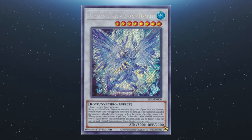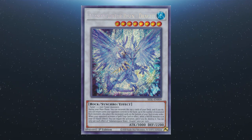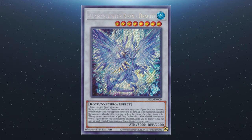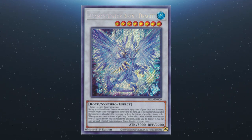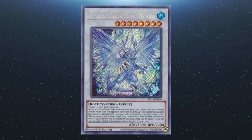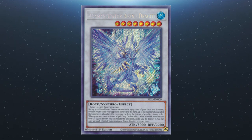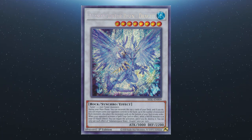Now let's take a quick run through the in-archetype extra deck monsters. Starting with Adamantipator Risen Drageye — a level eight requiring one tuner and one or more non-tuner monsters. During your main phase, excavate the top five and return cards your opponent controls up to the number of rock monsters excavated, then place excavated cards on the bottom of the deck in any order. When your opponent activates a spell or trap while you have a water monster in your graveyard, you can quick effect negate the activation and destroy that card. Each effect is a hard once per turn.